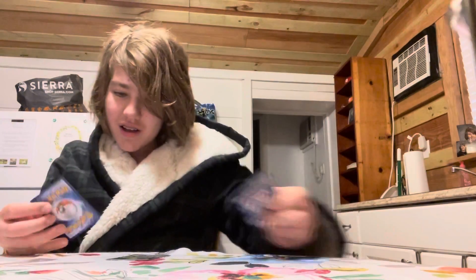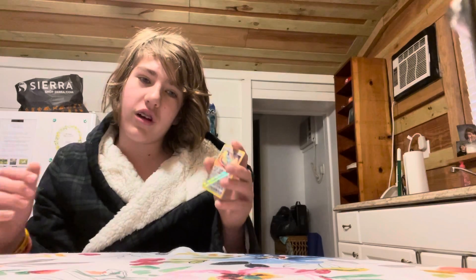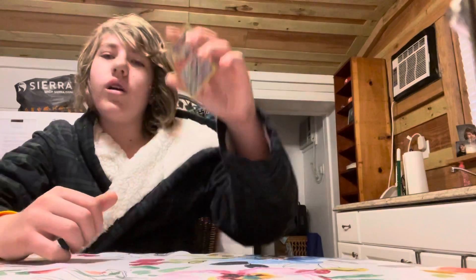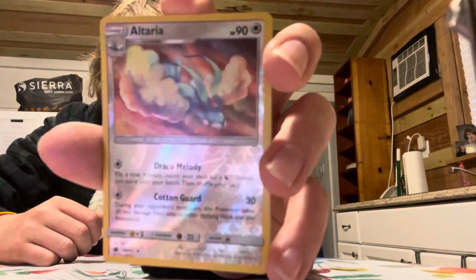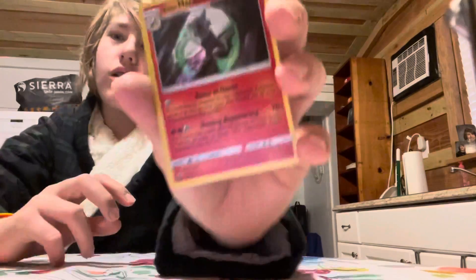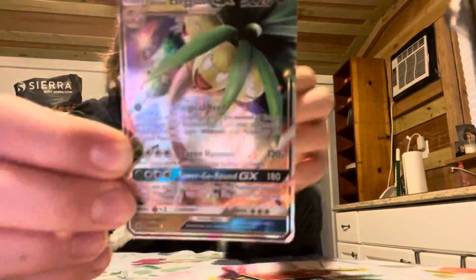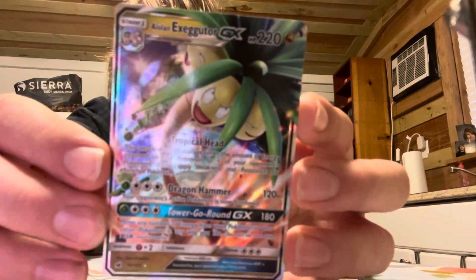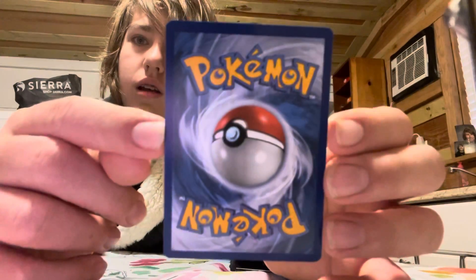Okay, let's get into the recap. So this is probably the worst pull of the video, but it's still a good pull, guys. On the first pack we just pulled the Alolan Exeggutor — wait, we got a reverse holo Altaria, which is actually very nice. Then we pulled an Alolan Marowak holo. And then we pulled an Alolan Exeggutor GX, guys — that is a beautiful card. The condition is perfect. The centering is a tiny bit off on the bottom compared to the top, but yeah it's pretty good. I like this card.